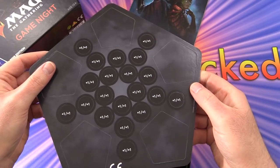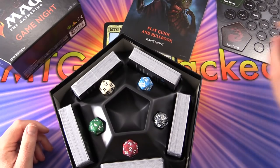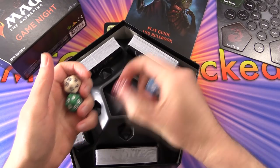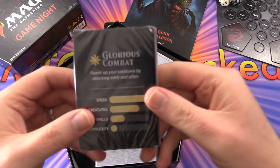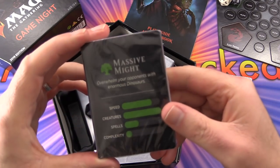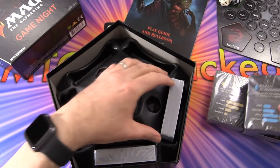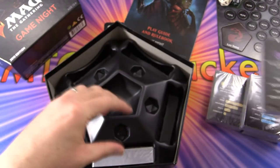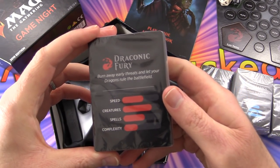Plus-one plus-one counters - they had this in last year's edition as well. We have spin-down life counters in each of the colors, which is pretty cool. And then five decks: Glorious Combat in white, Massive Might in green, Aerial Acrobatics in blue, Endless Hordes in black - zombie hordes, that sounds fun - and Draconic Fury in red.